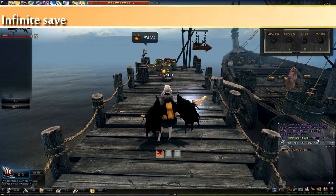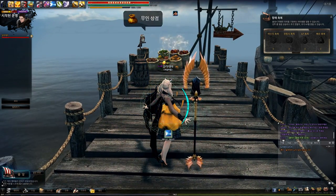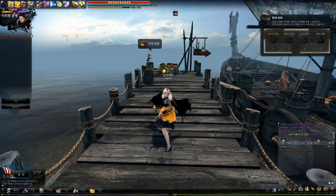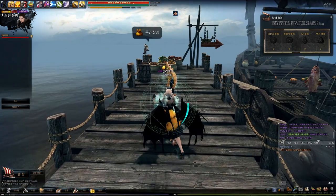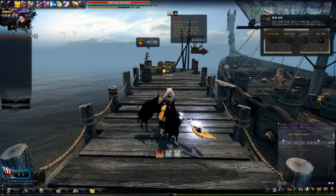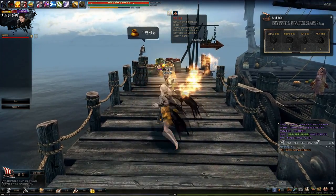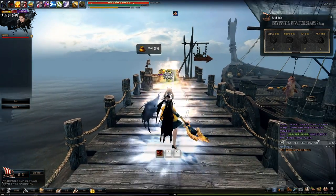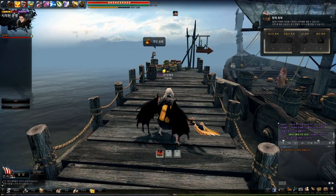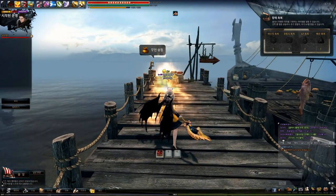The first thing I show you is infinite saving. Many people asked me about why your fire shop isn't this pure from your saving slot. First, use continual focus and fire with the right mouse button. Then your focus level goes through to the fourth level. If you do all of this fast, it seems like this: continual focus, fire, and save.